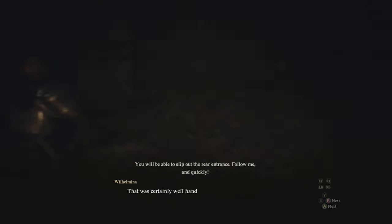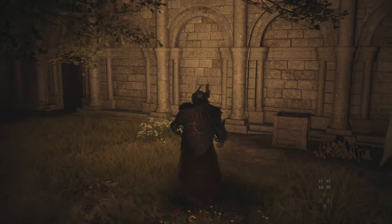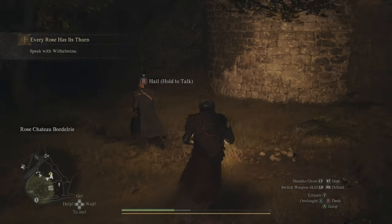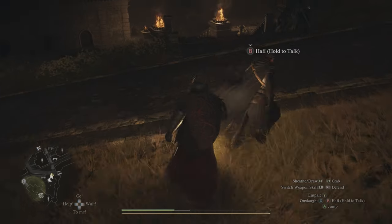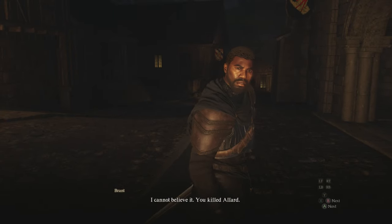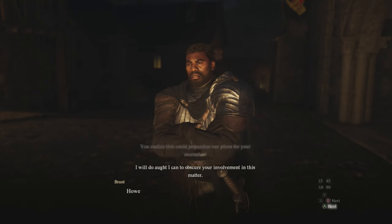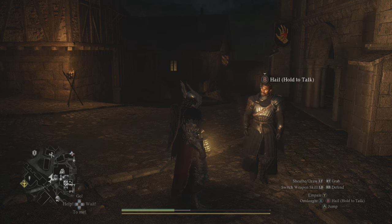Once you drop down, you'll find Brant waiting below — it should automatically cue a cutscene with him. Afterwards you'll get dialogue from both Brant and Wilhelmina, and Brant will tell you to follow him. Just follow Brant all the way back down towards the merchant quarter; there'll be a yellow dot showing you exactly where he is. Eventually he'll turn around and give you more dialogue, and then you'll be able to move on to the next step.